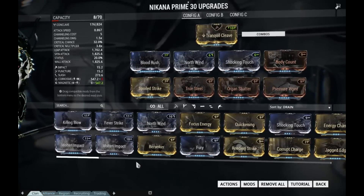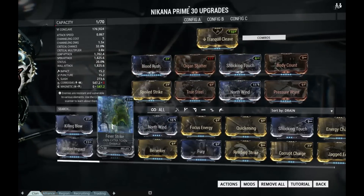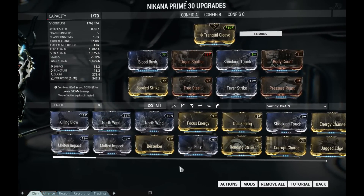But other than Spoiled Strike, everything else in this build is pretty much essential. You've got your crit mods — True Steel and Organ Shatter — and then your core mods: Blood Rush, which I explained earlier, and Body Count.